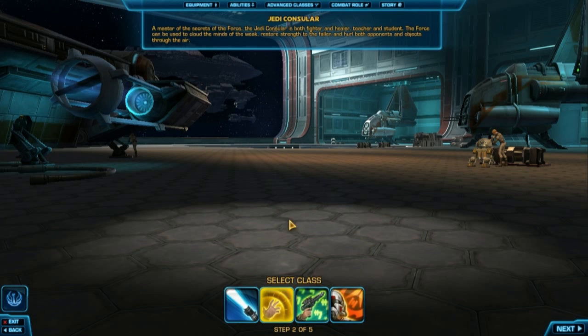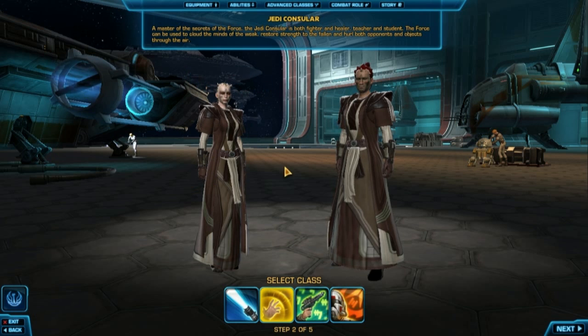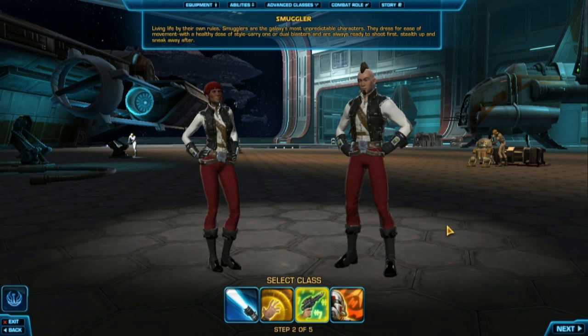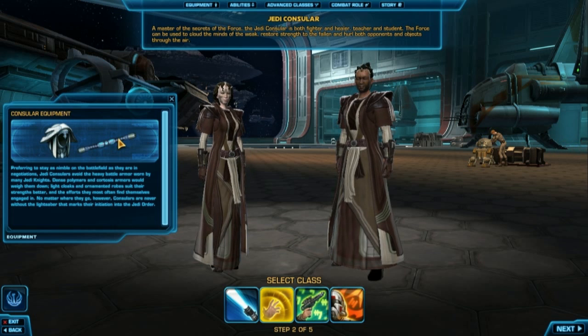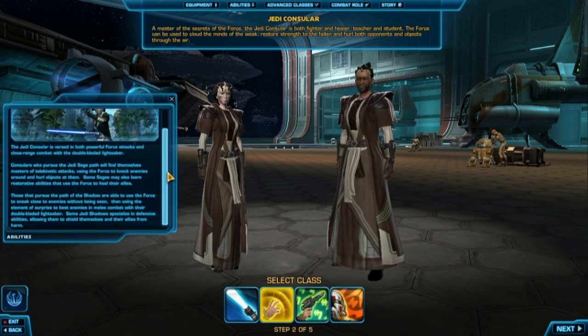Okay, I can play the Consular, which is basically a good guy mage. He can go healer or DPS, or he can go rogue with a double-ended lightsaber and be a tank, or just straight-up damage. Then we got the Smuggler — you get a charismatic do-whatever-you-want class. The Consular uses lightsabers, and the mage subclass uses a lightsaber with something in their offhand to increase their stats. The rogue counterpart has a double-ended lightsaber and wears light armor. They use the Force and close-range combat with lightsabers or double-bladed lightsabers.